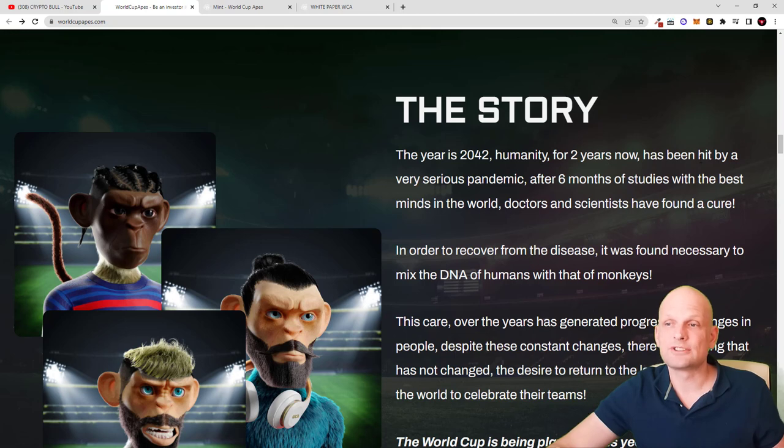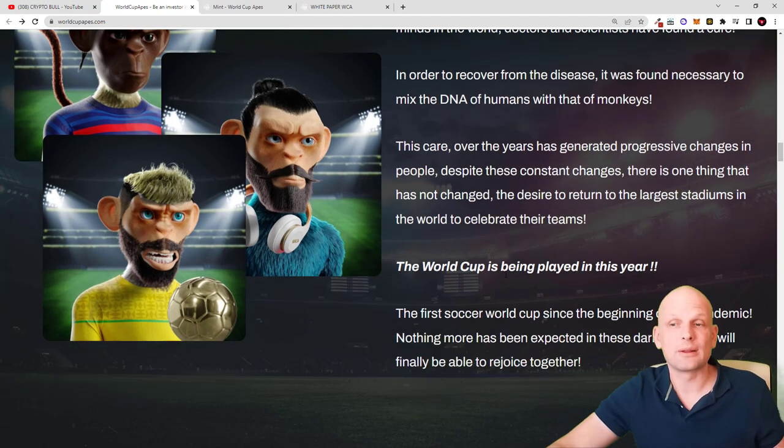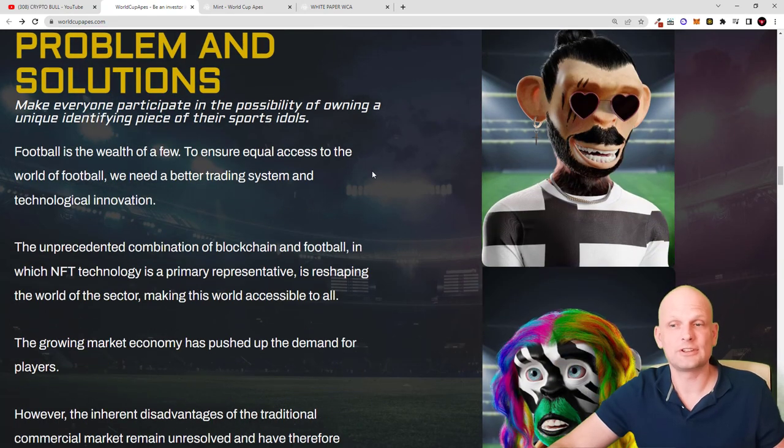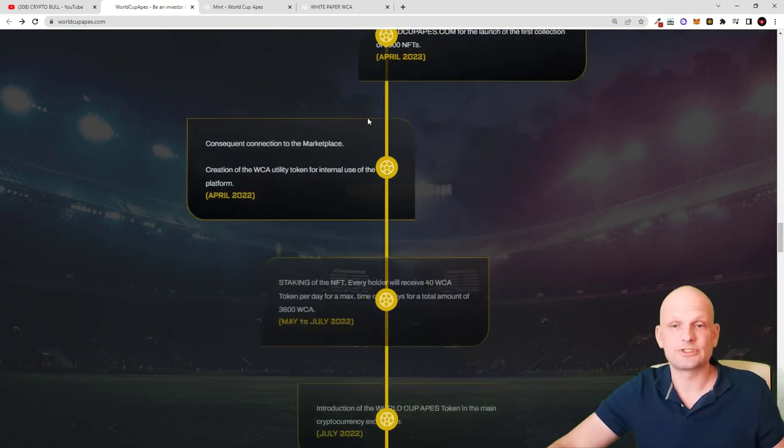The story of World Cup Apes: humanity for two years has been hit by a very serious pandemic. After six months of studies, the best minds — doctors and scientists — found a cure, and in order to recover from the disease it was found necessary to mix the DNA of humans with monkeys. This change has generated progressive transformations in people, but one thing has not changed: the desire to return to the largest stadiums in the world to celebrate their teams.